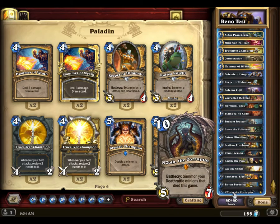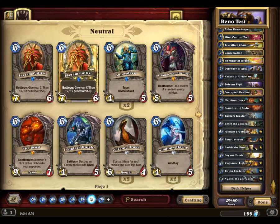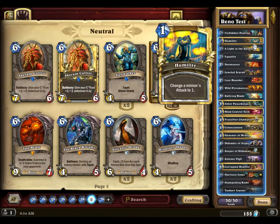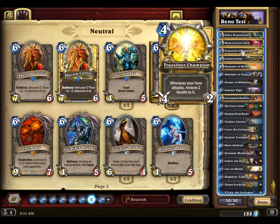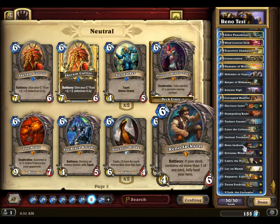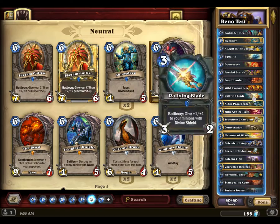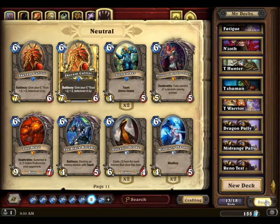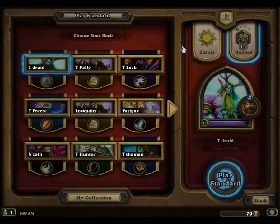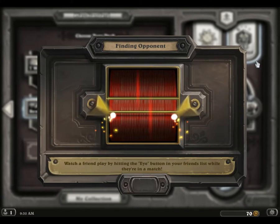I've got N'Zoth in there with Tyrion, and I'm going to swap out Karn for Sylvanas. There are lots of interesting draws and removals — equality, doomsayer, equality wild pyromancer, consecration. There's only one of each card obviously because Reno Jackson only activates if you have no more than one of any card in your deck. There's really no card for Paladin right now that demands you run two copies, since the class as a whole is kind of weak.